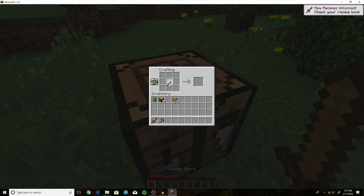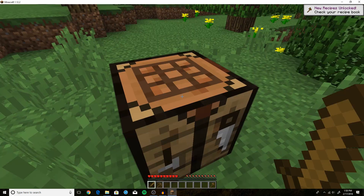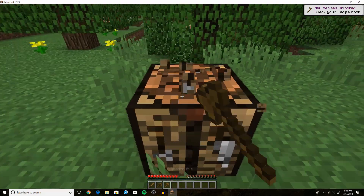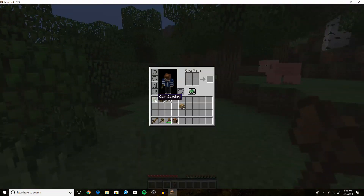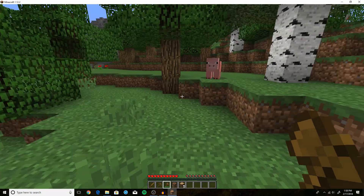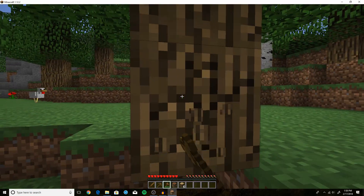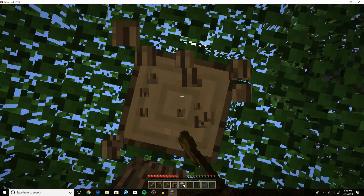Two sticks and wooden planks arranged like this makes an axe. Those are our basic tools for now and we're going to use them to get a little more wood and some resources. Just come up to any tree, axe in hand, and start chopping — you'll notice it goes a lot faster because you're actually using the right tool.